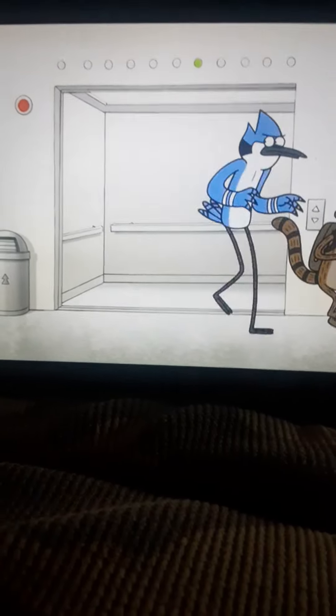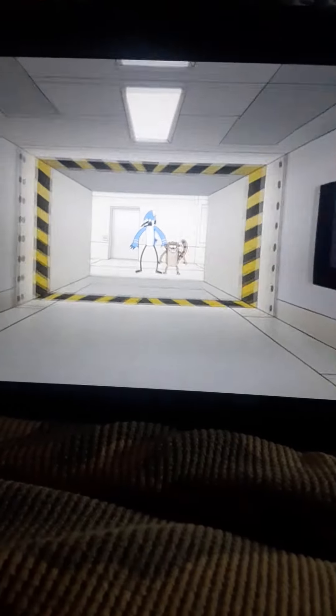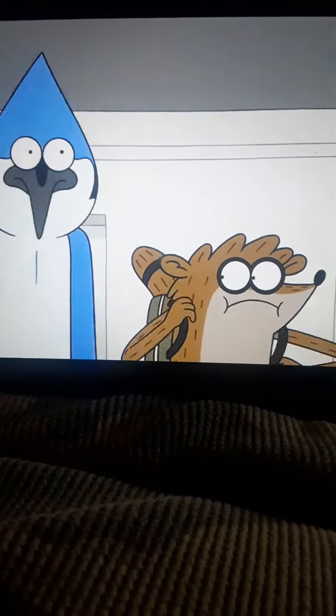Now keep walking down this hallway and take your first right to hallway L. Okay, now take the black box out of the backpack and turn it on.